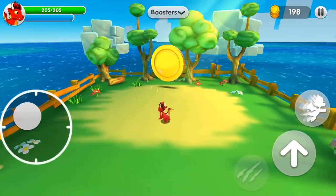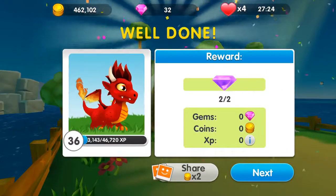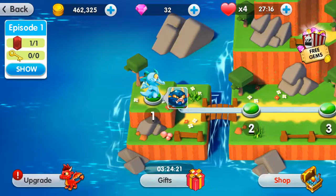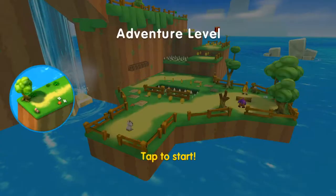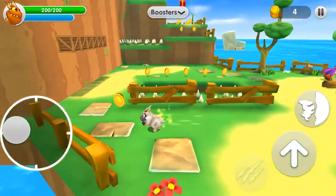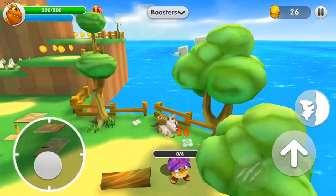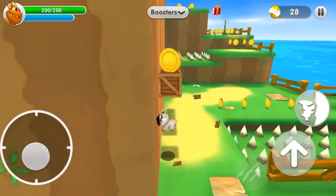We finished the first level — we got two little diamonds or gems and 223 coins. All right, should we move on to the next level? So this is Rocky, my favorite one. If you're wondering why he looks like a pug right now, it's because we unlocked the pug skin for one gem, and another black one for one gem too. You can buy different skins for your dragons.